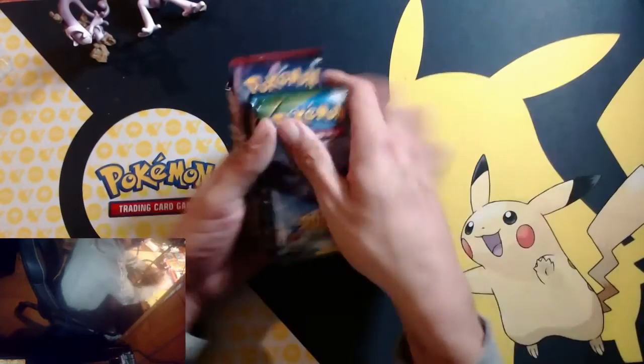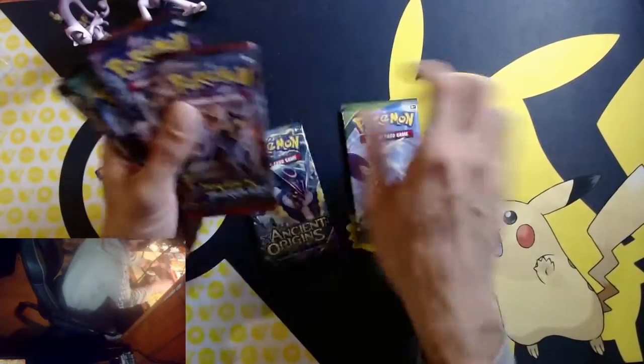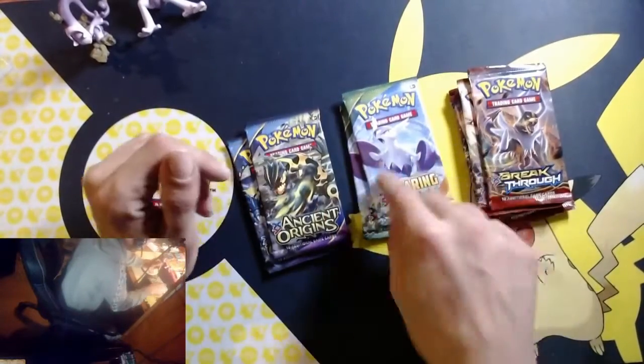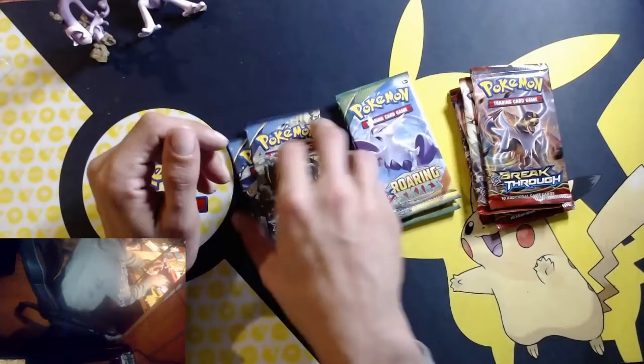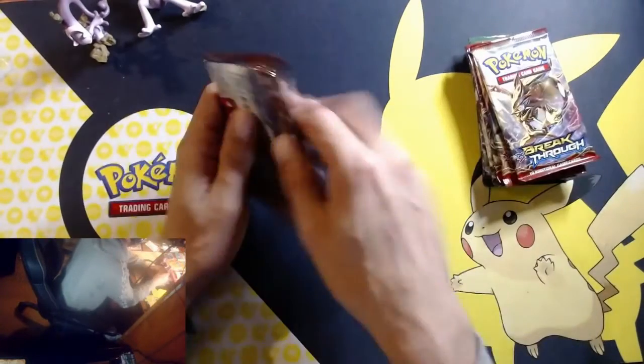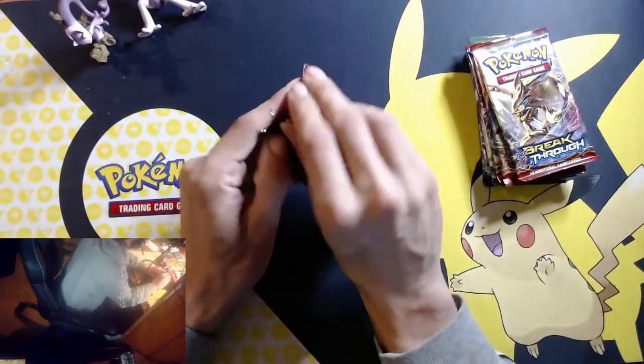So we've got two Ancient Origins, two Roaring Skies, and four Breakthrough. Let's go Mewtwo chasing and see if we can pull ourselves a Mewtwo card.